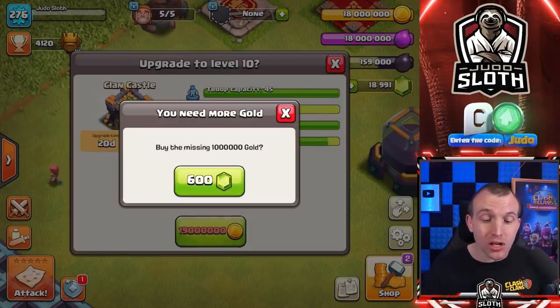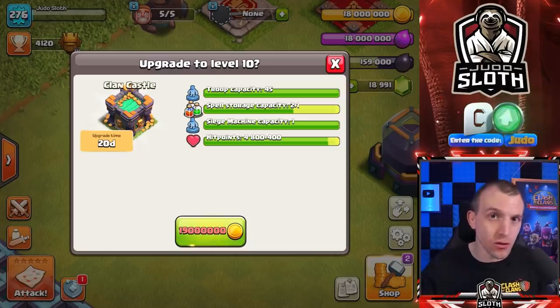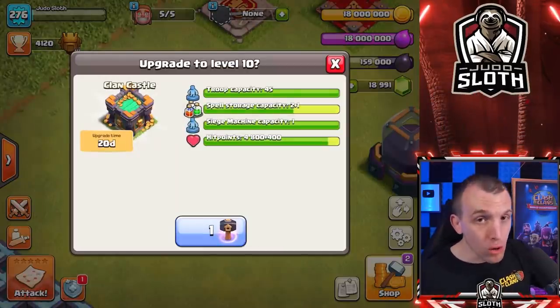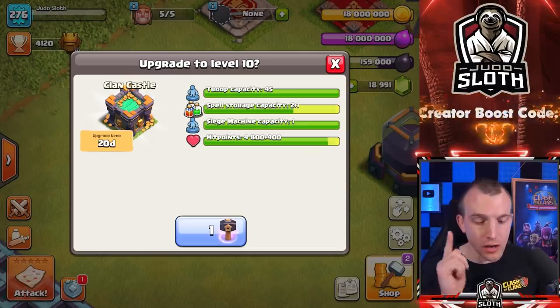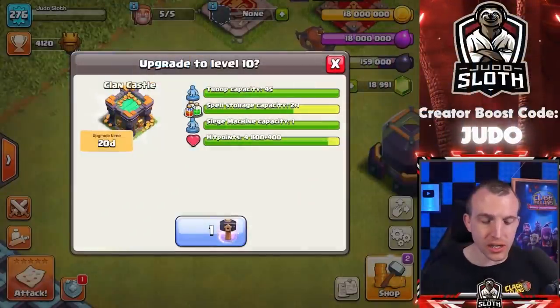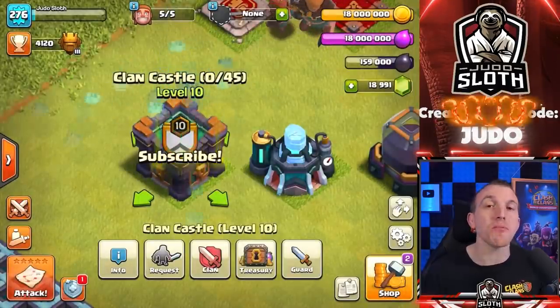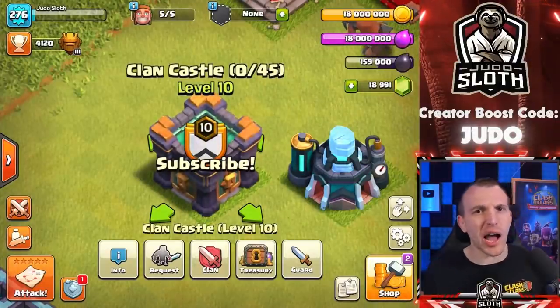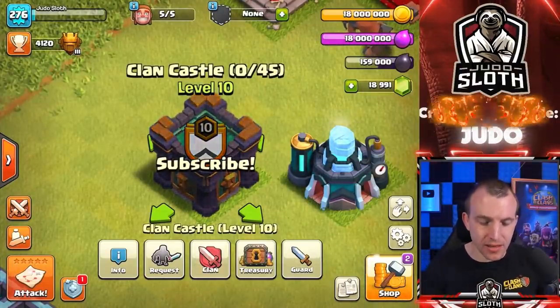You cannot house enough gold until you have upgraded your storages, but if you have been holding on to hammers you will be able to upgrade the clan castle. As per my upgrade guide for every town hall level, the same applies here — upgrade the clan castle as a priority. And there it is in the same jungle style Town Hall 14 theme.